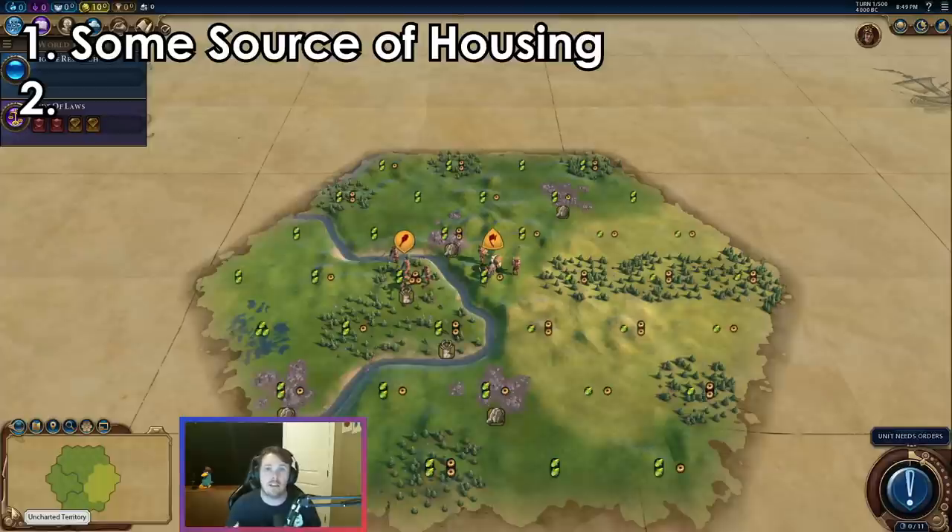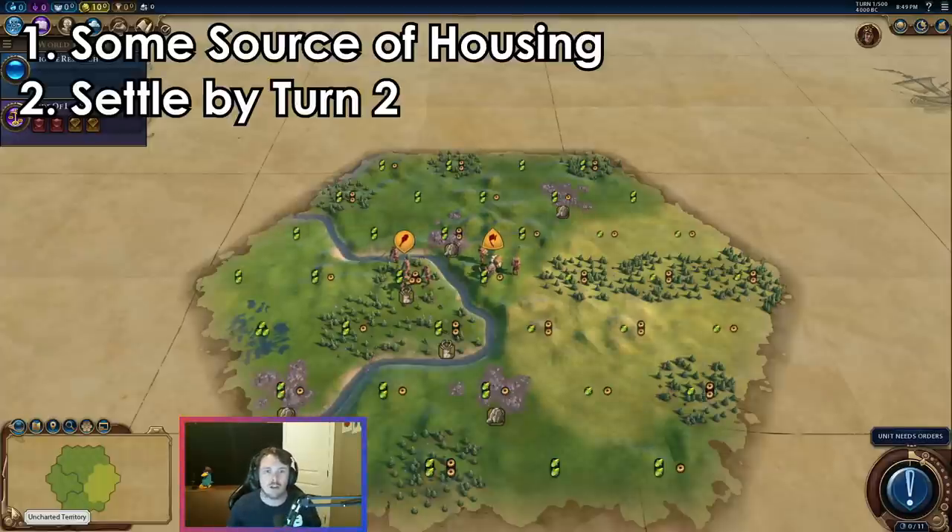The next mandatory thing I'm looking for is that I can settle this start by turn two. There are only so many turns in a Civilization game, and waiting until turn three or four to settle your first city is often not worth it — it's usually more worth it to just reroll. So if I don't have fresh water or an ocean to settle on, and I can't settle by turn two, it's probably going to be a bad or terrible start.